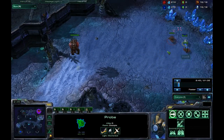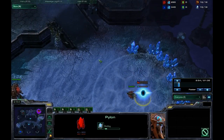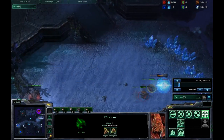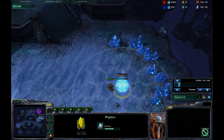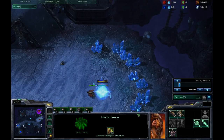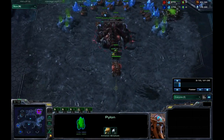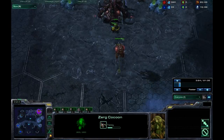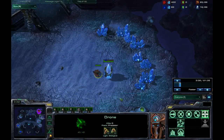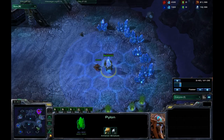He stopped probe production, and on top of that he's going to block Idra's Hatchery — using his probe as much as possible to prevent it from going down. He's going to be way ahead now. The question is whether he'll let that Pylon finish. I would think it puts the Zerg player farther behind, and Minigun feels the same. So he lets it finish, and Idra is forced to build some Zerglings instead of drones to kill off the Pylon. Idra keeps the drone on the Pylon to prevent shields from regenerating since he's already caused some damage.